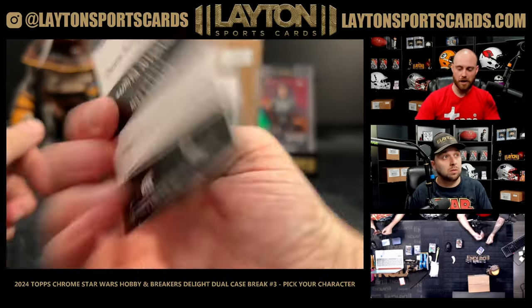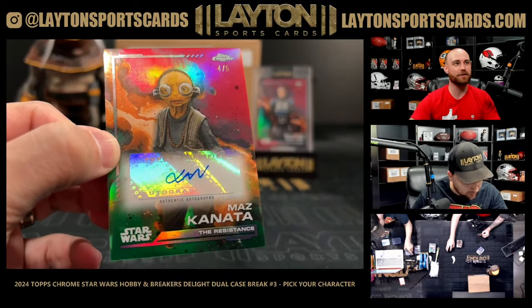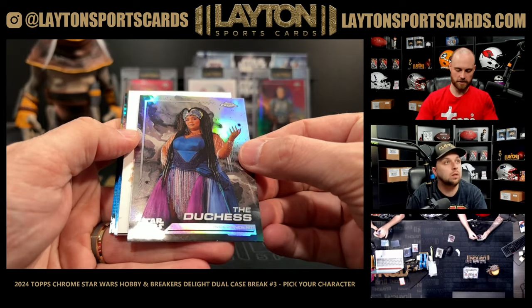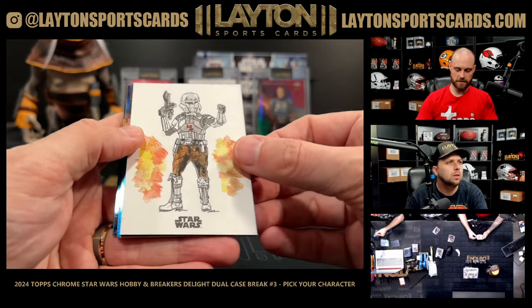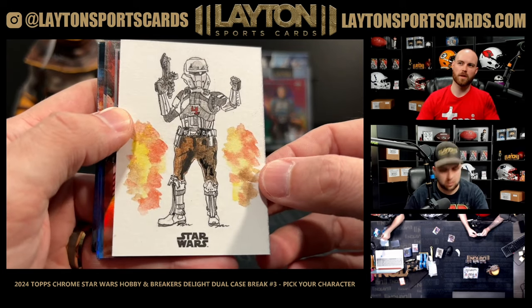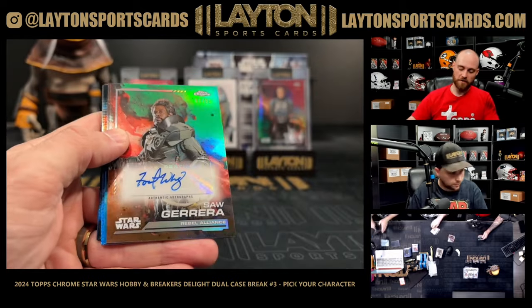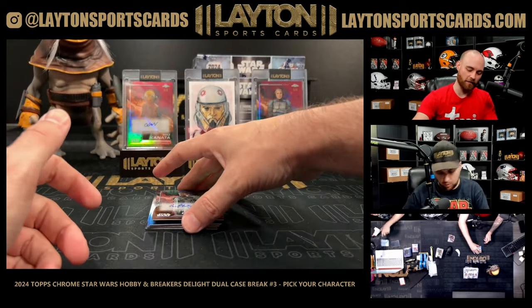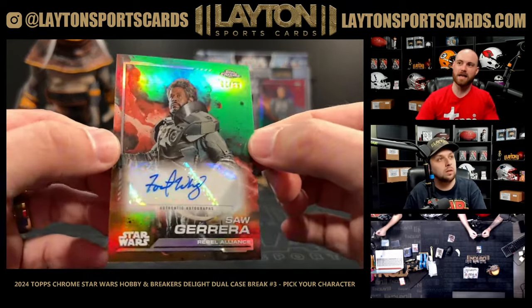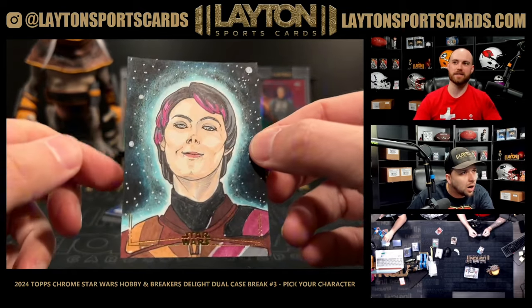Lupita Nyong'o on the red autograph numbered to five — what a steal for that spot! And we're getting sketchy — it looks like that's going to be one of the Shore Troopers from Rogue One, from Scarif. And we've got a Forest Whitaker autograph as Saw Gerrera, numbered to 99.